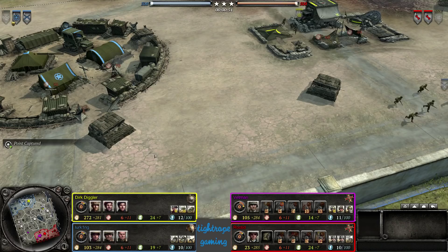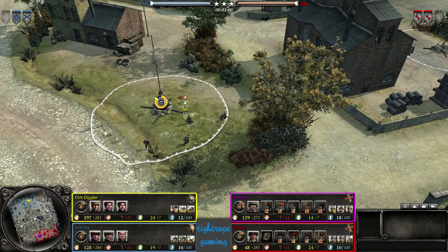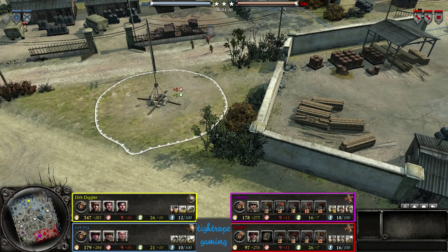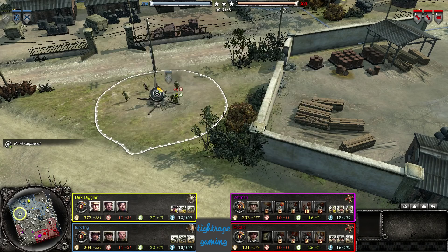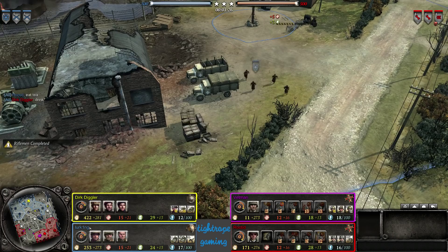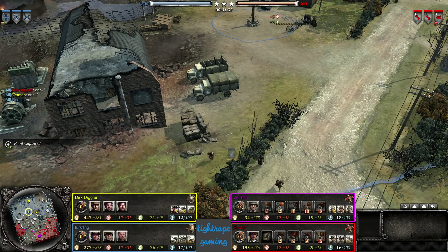Hey guys, Tyra here, bringing you another 2v2 today. We are on Gels Kitchen Refinery — I think that's how you pronounce it, one of the new maps as of the Brits release. Playing for you today we have mixed US and Brits. Spawning in the north we have Dirk Diggler sporting Royal Artillery, Vanguard and Tactical Support. Teaming up with him will be Lurking, playing as US Forces, who has Rifle Company, Infantry Company and Airborne.